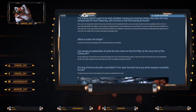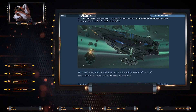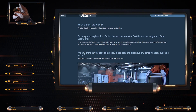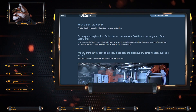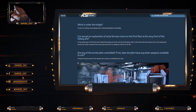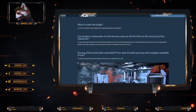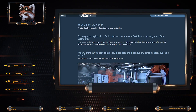What is Under the Bridge? It's a cool-looking visual design with no technical gameplay functionality. Can we get an explanation of what the two rooms are on the first floor of the very front of the Galaxy? On the upper deck, the front two rooms behind the bridge are for the crew lift and docking collar. On the lower decks, the forward room is for components and the one further rear is the crew locker suit room for exiting the vehicle via the lifts.